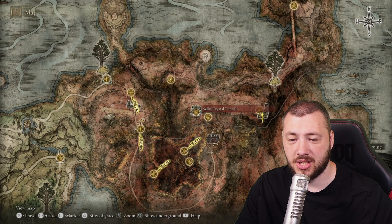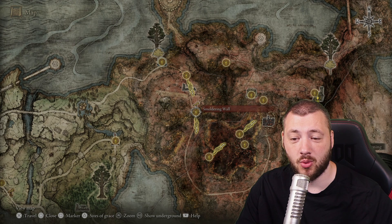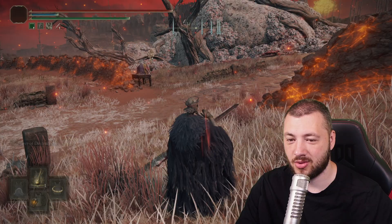Then obviously the giant rat is going to jump down and kill you, which leads you to teleport back out again to the Cellia crystal tunnels. You're going to make your way all the way through the Eonia swamp until you hit the shore. From the shore you can ride all the way up to the smoldering wall. We're here right now at the smoldering wall — this is the Cellia crystal tunnel, so you ride this way to end up here and you have the Calum ruins on top of you.